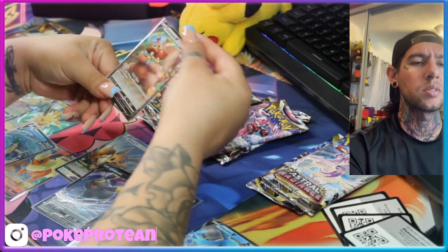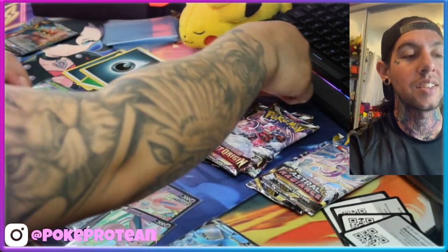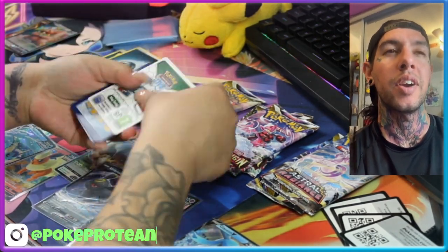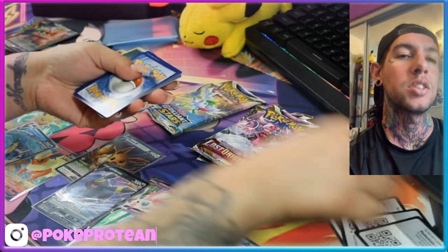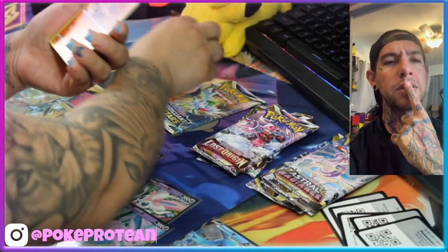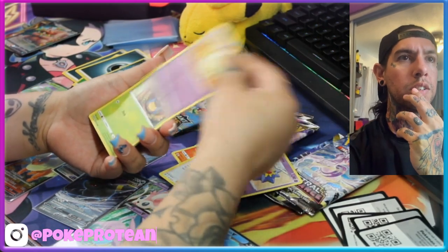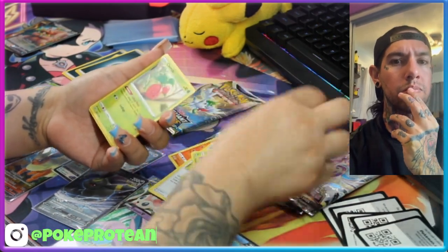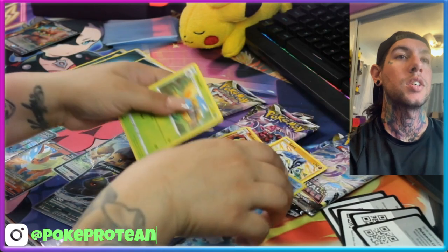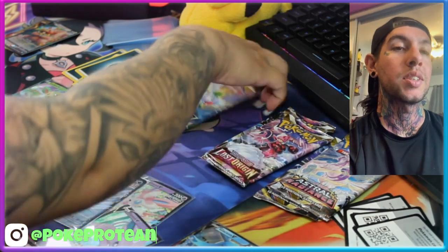We got Bidoof — is he like a squirrel? It's a Bidoof, yeah it should be a squirrel. A beaver — oh, a beaver yeah! I forgot the name. Code card — what did you open? Brilliant Stars! Let's get it — four from the back Brilliant Stars. What are we missing from Brilliant Stars? I think the RCS alternate art — we got the Charizard alternate art already. Oops, with the Lapras reverse. Not so brilliant.